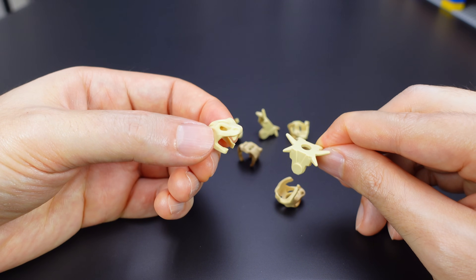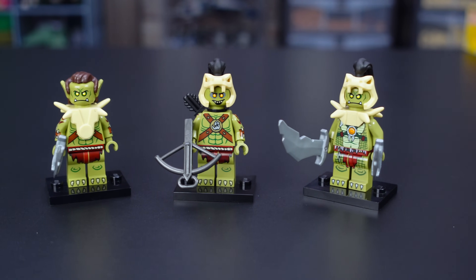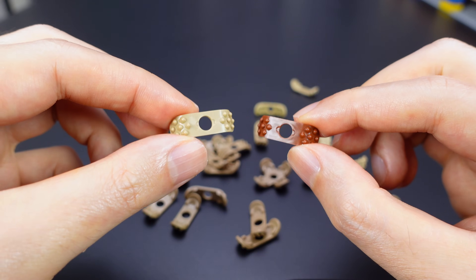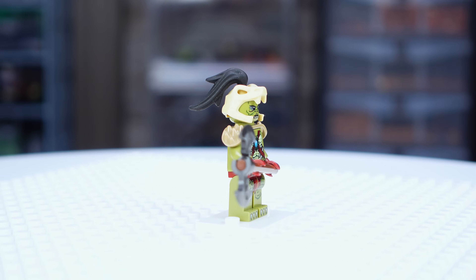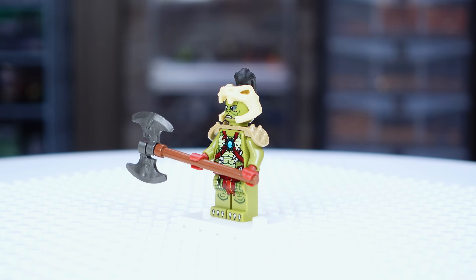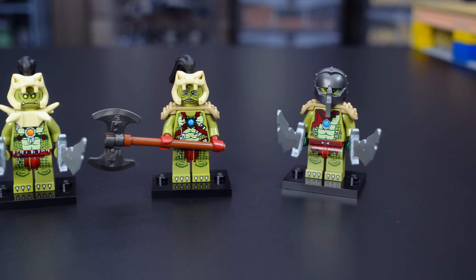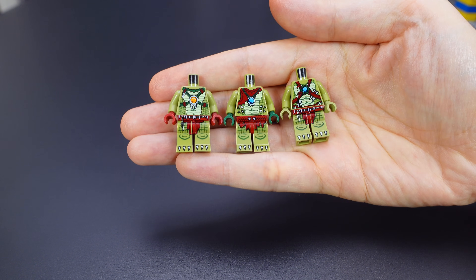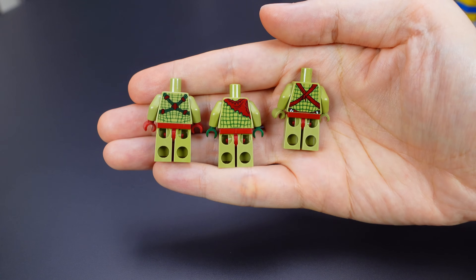I bought more of these tan Skull Head Caps and spiked armor pieces for this clan. I also found these dark tan shoulder pads for pretty cheap and bought a bunch of them, as well as a few in reddish brown from the Dungeons & Dragons CMF. Most Orcs now have shoulder pads of some kind. I got some of these Chima Crocodile torsos and combined them with the CMF Orc heads stretched out from the berserkers to create more Orcs.